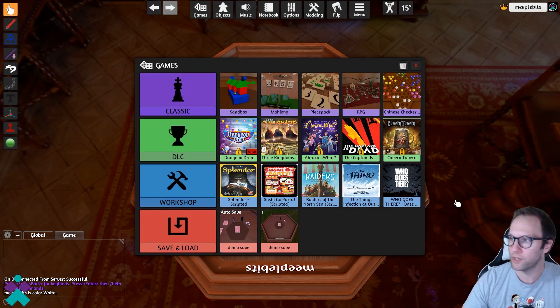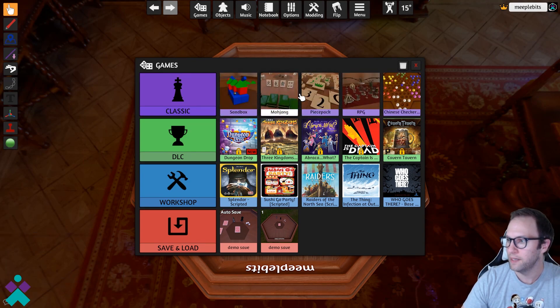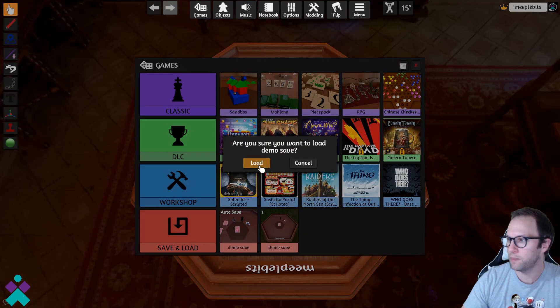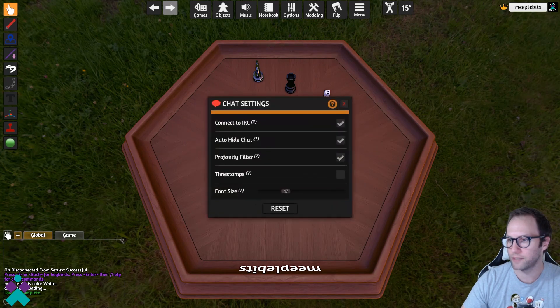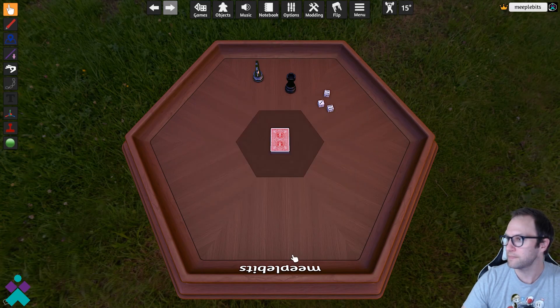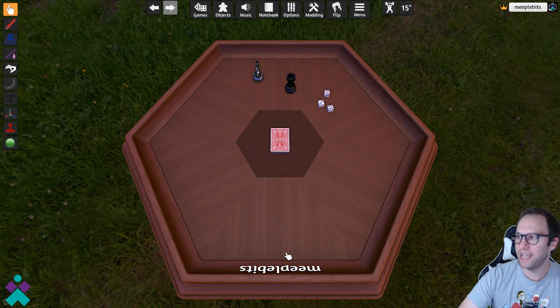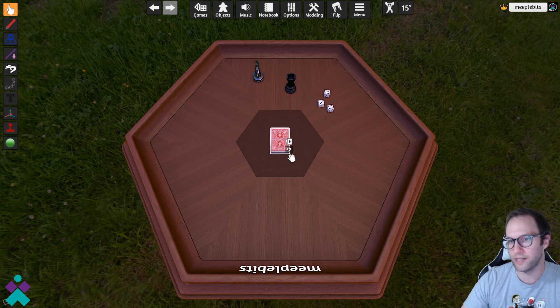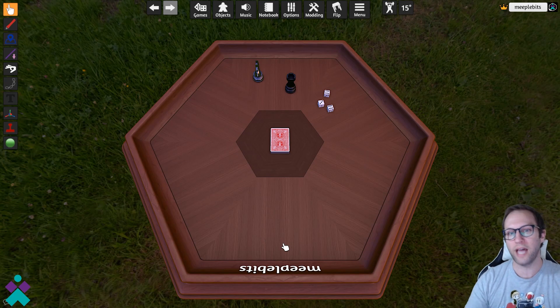Now the game does come preloaded with some classic games like Mahjong, Chess, Go, etc. But for this demo, let's go ahead and take a quick peek at some of the components so that we can understand navigation. So here's just a simple layout with some pieces, some dice, and some cards to give us a quick idea of the different elements that might be available for any game that you look to play.